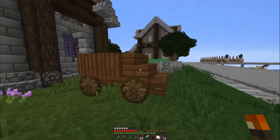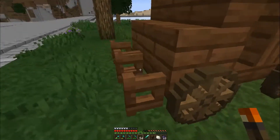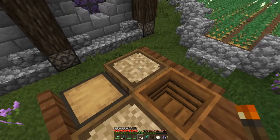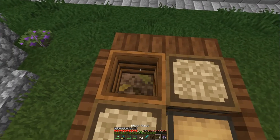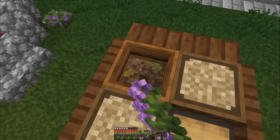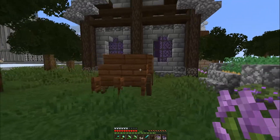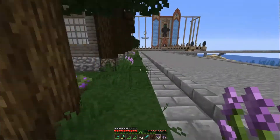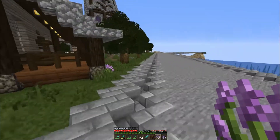I ended up adding in the wagon - just a small cute little wagon. We've got a chest, two barrels, and another compost bin. It's just a little wagon so they can load up the potatoes. It looks like I need to harvest the potato patch again. We've got lots of little bits of purple just kind of scattered about to add that little pop of color to draw your eye as you're walking by.